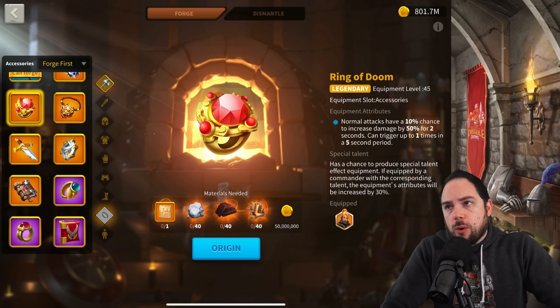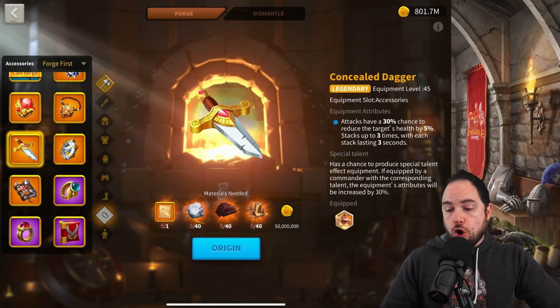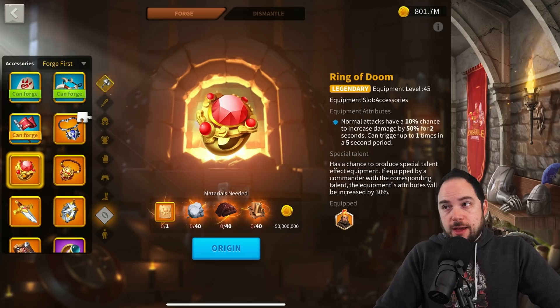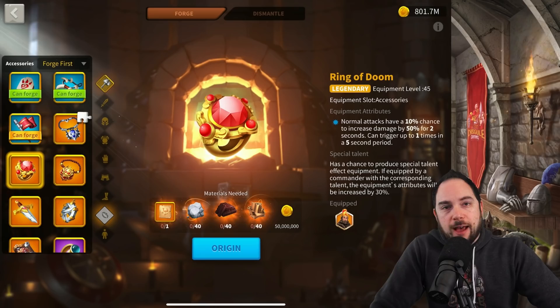I talked about this in a recent video giving guidance for free-to-play players or low spenders on what they should work on. Unless you're really all-in on open-field with the concealed dagger, I would steer you toward things that are good in the open field and good in a rally and garrison situation. That way, if presented with the opportunity, you could do garrison or rally stuff very effectively. If you're a rally leader, it would probably be a mistake not to have at least one Ring of Doom in your arsenal.